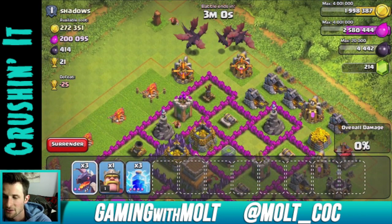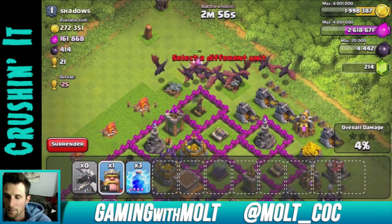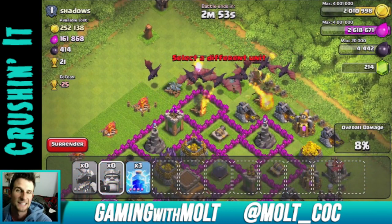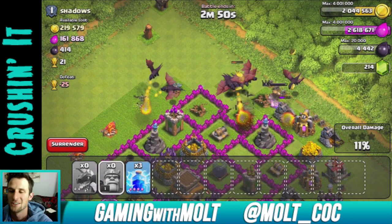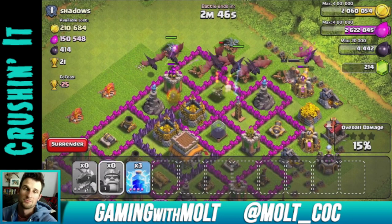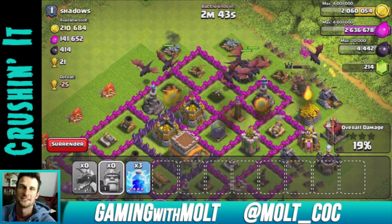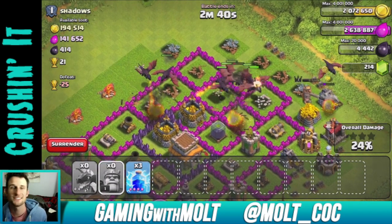Let's attack from up here — drop a couple up there, a couple over here. Let's drop our king too, because this is going to be my last attack for tonight. Then we'll spend all the gold so hopefully nobody attacks me for it and I won't really lose anything.